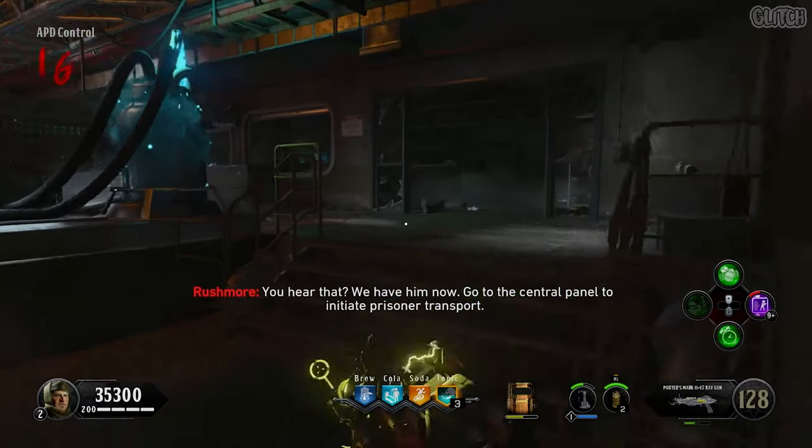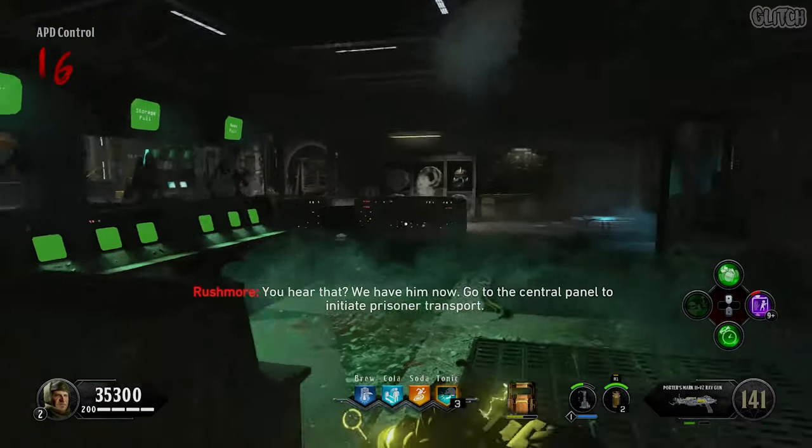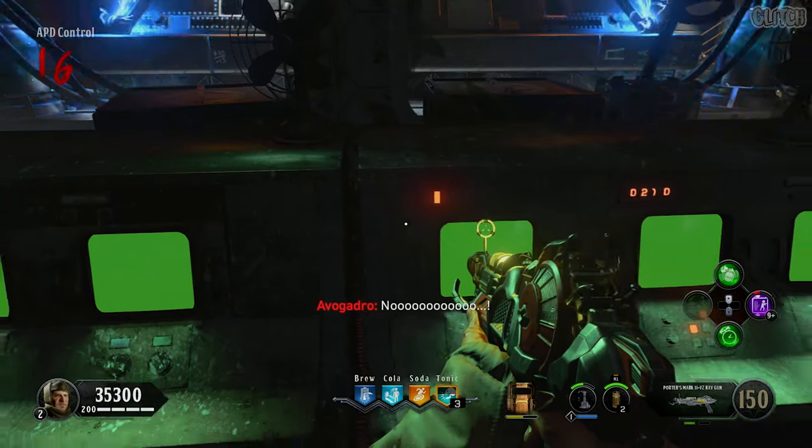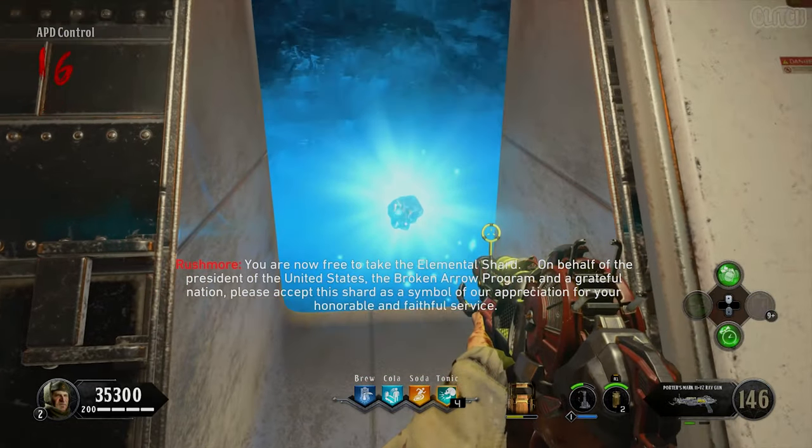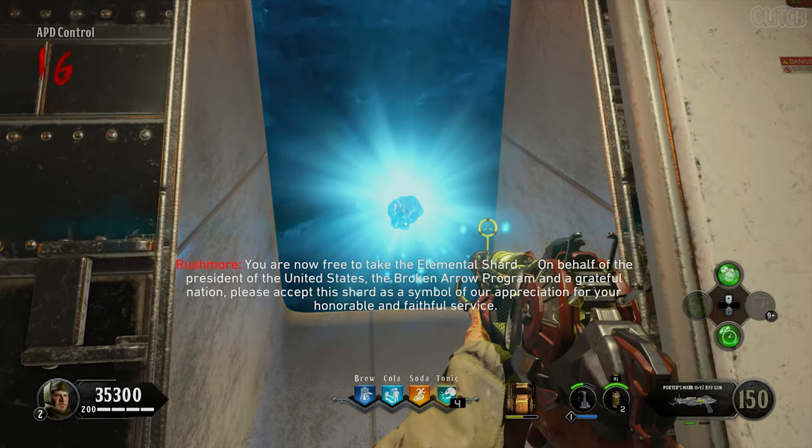Then if you head back to that central panel and interact with it, you will have completed the easter egg. The APD will then open back up for you to collect the elemental shard. After that, the cutscene will begin to play. Thank you so much for watching this video. If you have any questions, go ahead and comment them down below and I'll be sure to help in any way that I can. Anyway, have fun with this easter egg and I wish you luck.